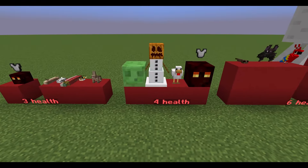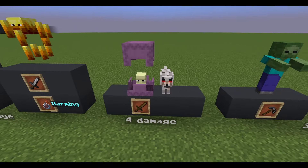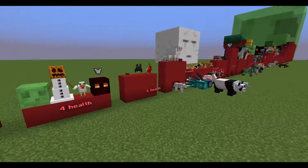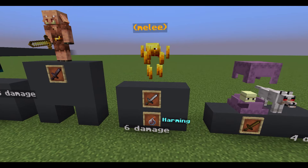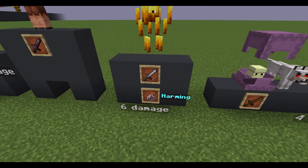These mobs have four points of health. Shulker's Bullet as well as an Angry Wolf deal four points of damage, and a player can do the same with a wooden sword. These mobs have six points of health, and Blaze's melee attack deals six points of damage. A player can do the same with an Iron Sword or a Splash Potion of Harming.